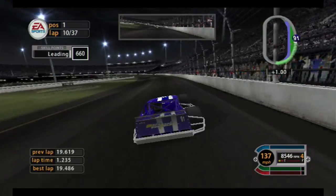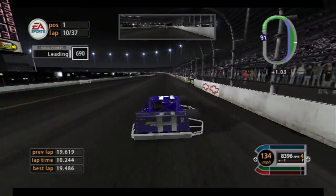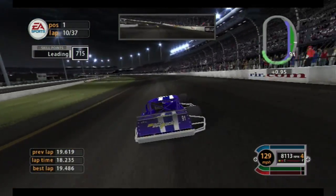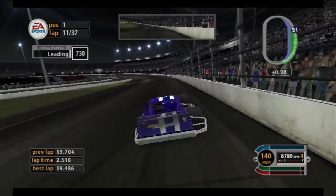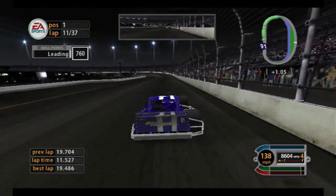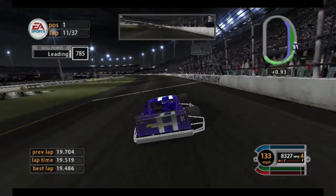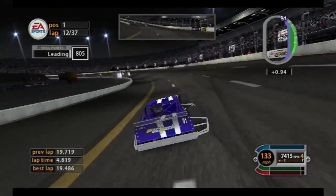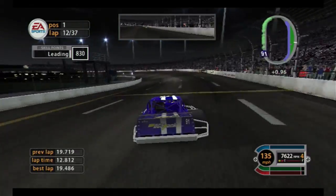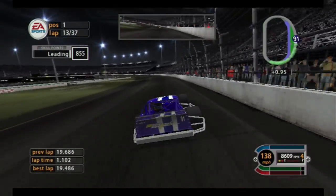Seeing that number 91 on top of the scoring pylon as I pass the back straight is just... the icing on the cake. 10 laps down, 27 to go. Lead is up to 1 second. It keeps dropping in 3 and 4 because I keep kind of messing up the entrance to turn 3. There we go, that was better. If I could just do that for the rest of the race, I'd be fine.